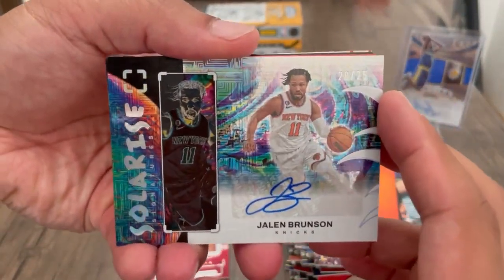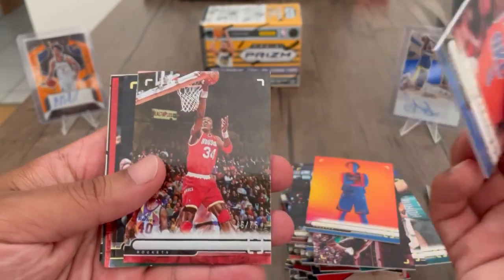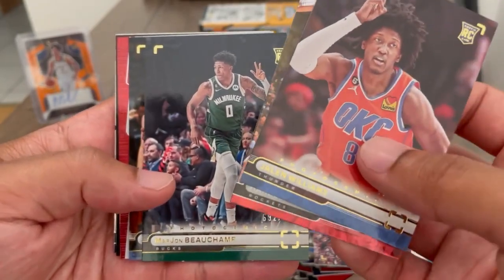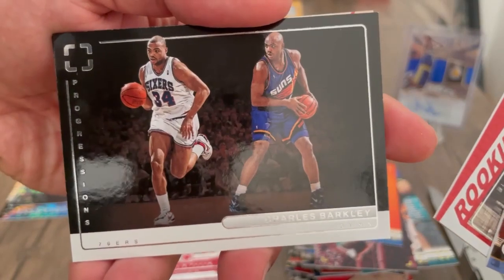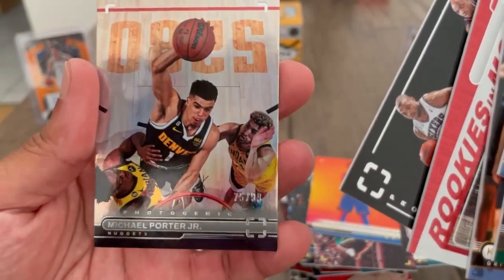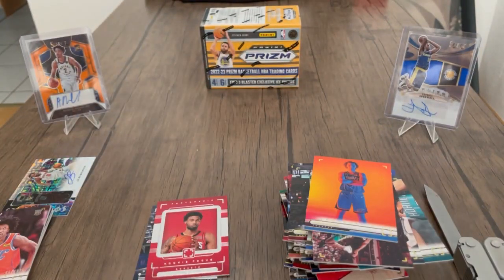All right, so overall not a bad box — definitely not the worst. Got an up and comer, hopefully he continues on that trajectory. We got Jalen Brunson, we got JDub, this Hakeem out of 75, a B-Champ 999, Kenny Lofton, the AJ Griffin out of 25, a nice Charles Barkley insert, and the MPJ out of 99. If you like what you see — like, subscribe, comment. If you want to win that Prism blaster, follow the link down in the description, and I'll see you guys later.